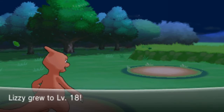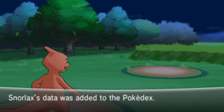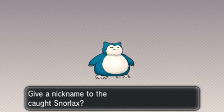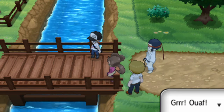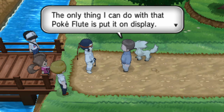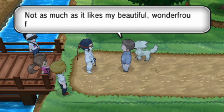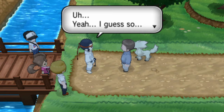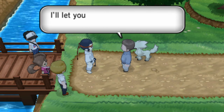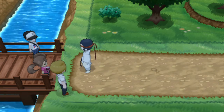And there we go - Lizzie levels up. Cookie Girl level 20 - we're five levels away from the gym level cap on the next gym. Awesome, we caught Snorlax! I'm not going to nickname him because I'm not going to use him. Oh, it's the Furfrou. The only thing I can do with that Poké Flute is put it on display, but you've been playing it since you were little and the tone is lovely. Seems like my Furfrou also likes the sound of the flute. A little heartwarming moment there, honestly.